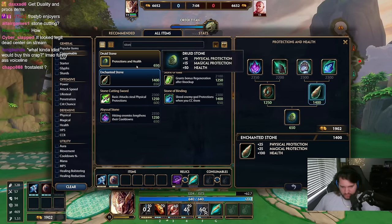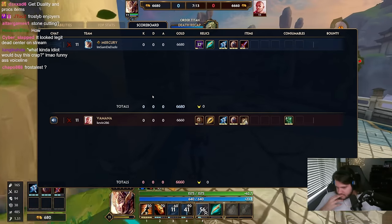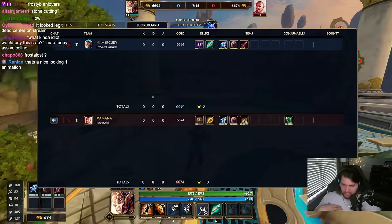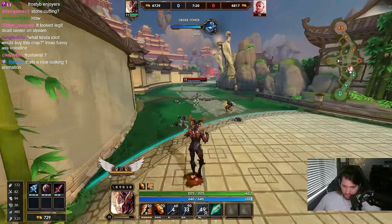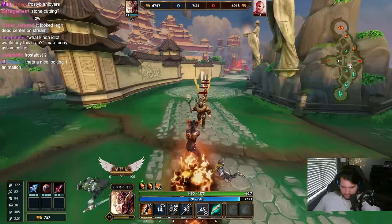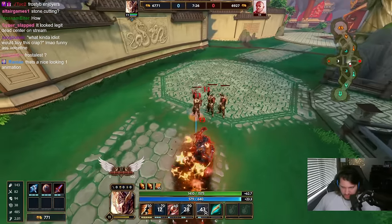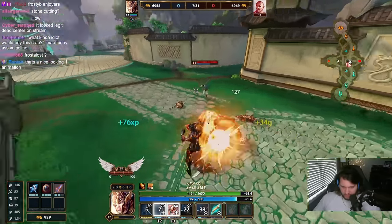He's going Ichival. I'm gonna go stonecutting. Stonecutting is gonna make me tankier while also removing some of his tank, which also lowers his power. So this is pretty good for me. I like stonecutting. I will also go Ichival this game, but I do think stonecutting is probably better.